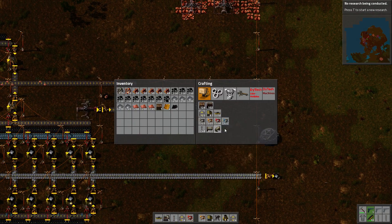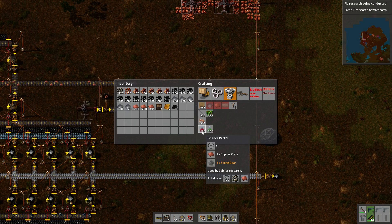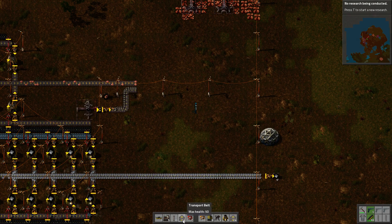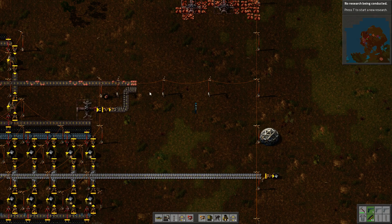Success. Now we can begin our automation. The most simplest one is going to be — dun dun dun — copper plate and stone gears. These are so simple to make too. Copper plate and stone gears. So because of how easy these things are to make, we'll make these up top — no, make them on bottom — no, make them top.